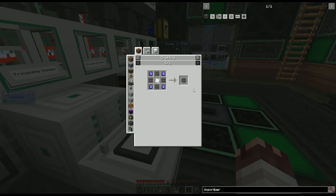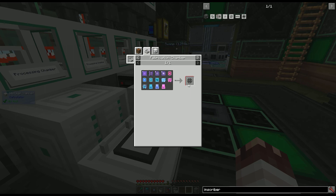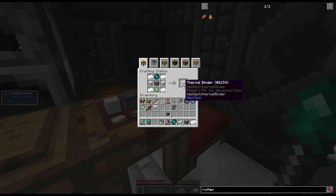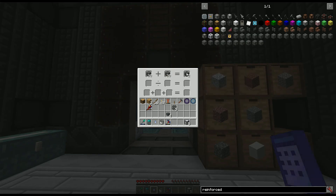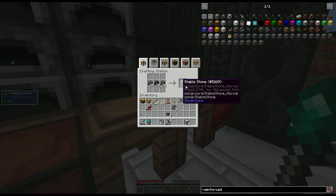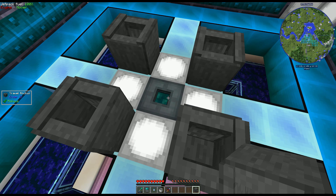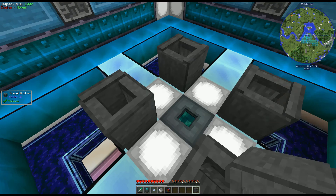I need 5 inscribers and atomic modules are pretty expensive, so it's a good thing I can make them with a fabrication chamber. 5 stabilized ender pearls, 5 thermal binders, 60 reinforced stone, 60 reinforced stone bricks, 30 staplestone, and 5 inscribers. Let's do something different than usual for our inscribers. This last inscriber will go under this travel anchor for when I automate it, but for ease of use right now I'll put it right here.